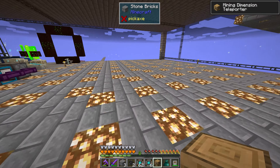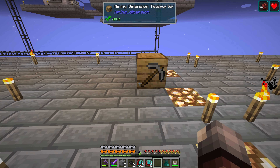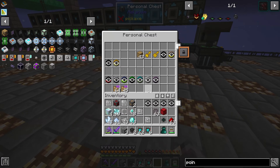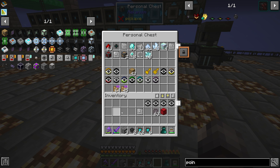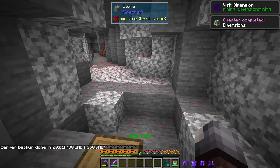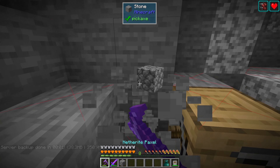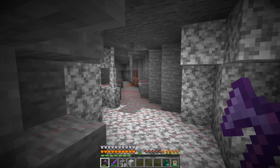There we go — dimensional teleporter! We have that now. I don't really know how it works — maybe we just pop it down. There we go, we just right-click and we completed the quest for Dimensions.